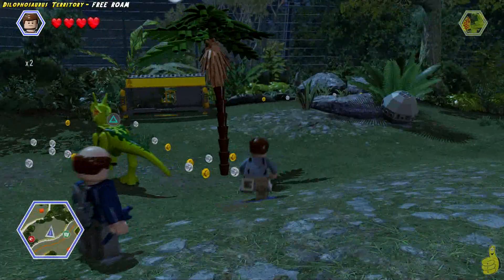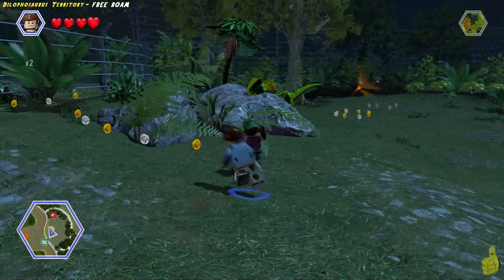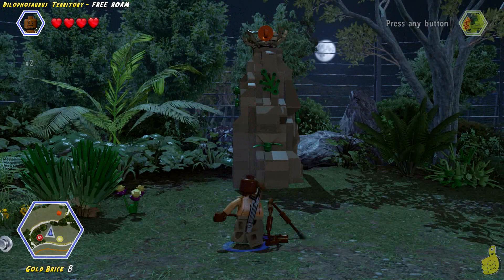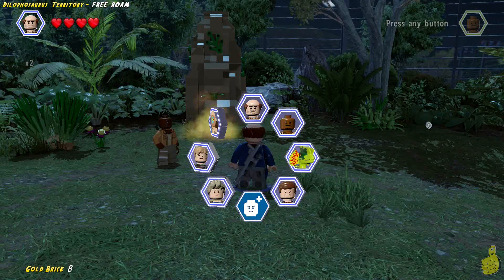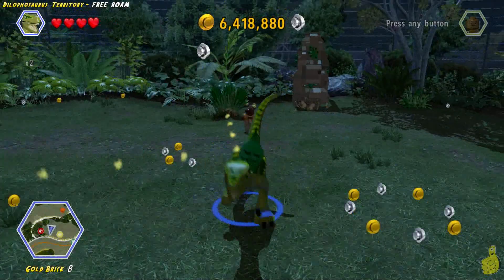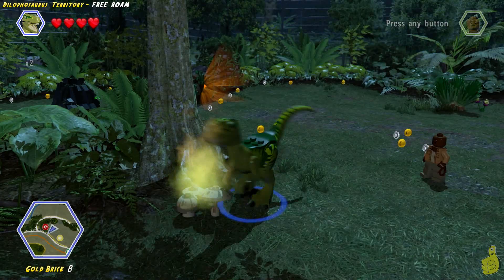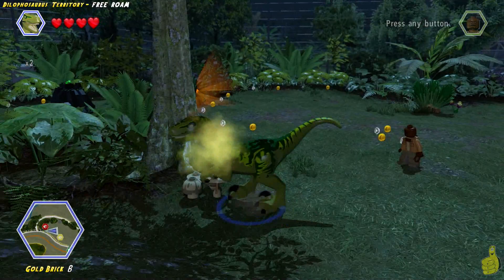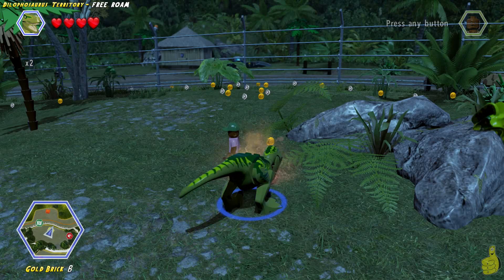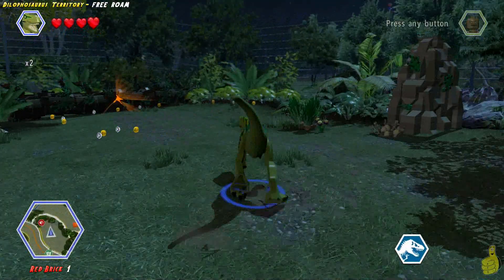Right around the corner from where we came in the door there is another gold brick. There's a scent trail we've got to find. We use the grappler on the right-hand side, pull it down, and it reveals a scent trail. We switch to a raptor and get our sniff on — smells like popcorn! I have some trouble with the second patch, maybe the mushrooms on the ground were blocking me, but I eventually get it working. The third sniff up on the hillside lands right where that gold brick was marked on our mini-map.